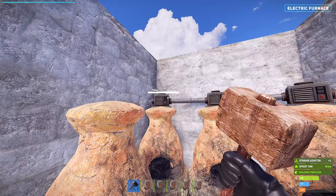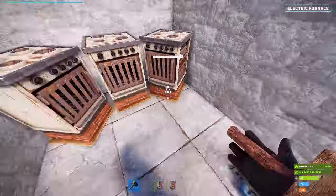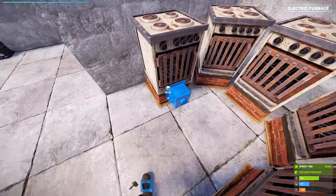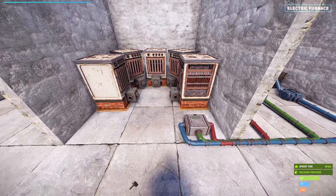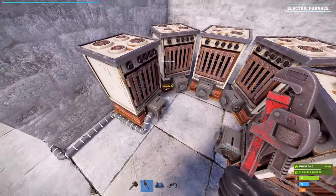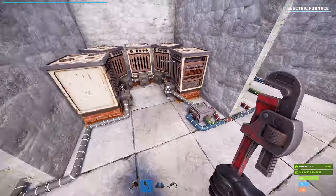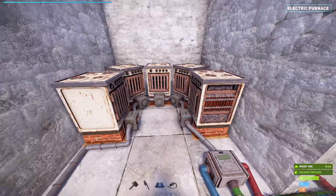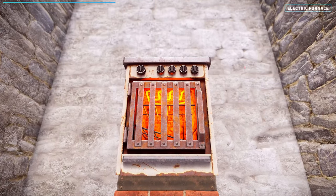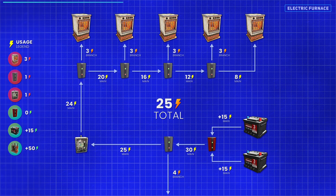Now let's get our hands dirty. Pick up our storage adapters and furnaces. Place down the new electric furnaces and reconnect the storage adapters. Rewire the dump chest conveyor to the electric furnaces and link each furnace together. Connect the final electric furnace to the splitter to reconnect the network. Next, we power up each of the furnaces. Here's a map of everything we'll need to upgrade to 5 electric furnaces.